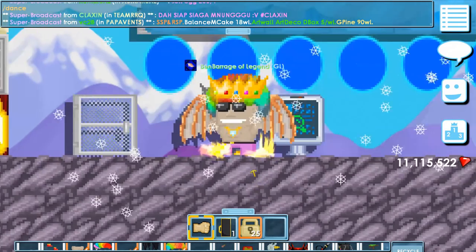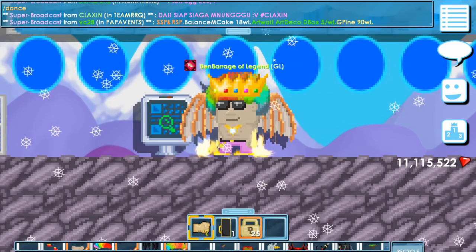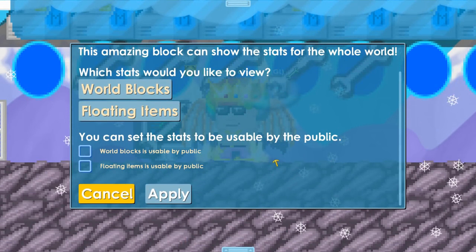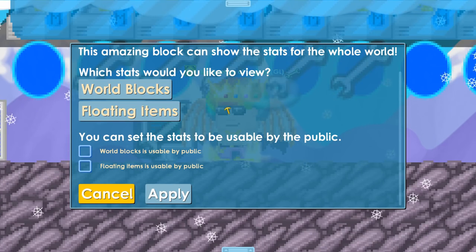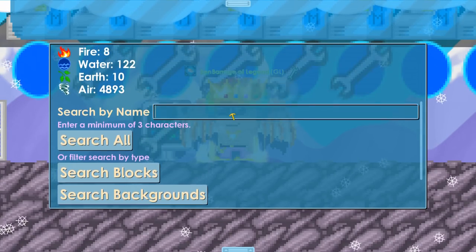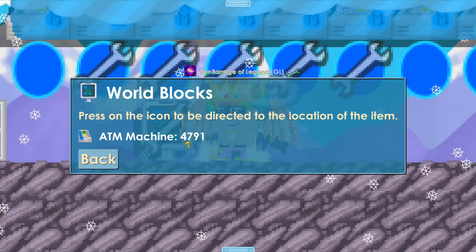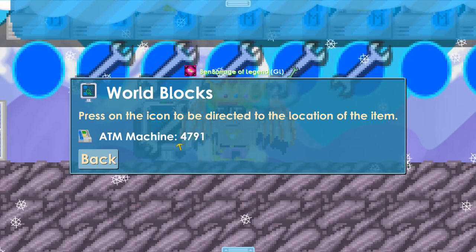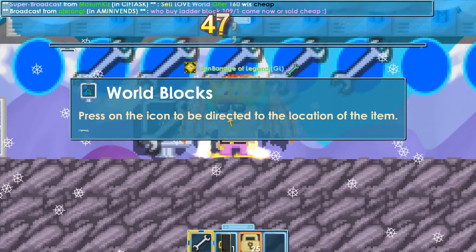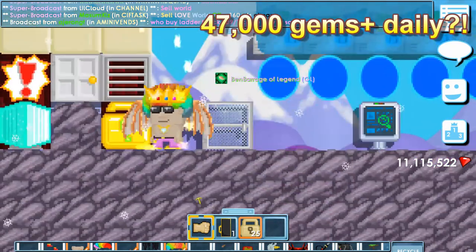I believe this is the best ATM farm setup ever. Let's see how many ATMs are in here — this setup is so freaking awesome. You don't have to do anything, well you gotta punch, but you don't have to press arrows. I got 4,791 ATMs, so that means every time I harvest all the ATMs I should get around 47,000 gems.